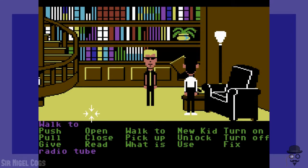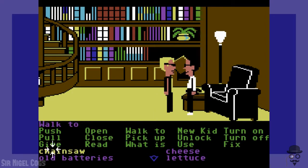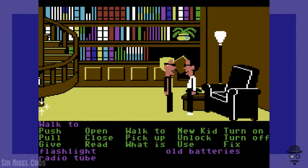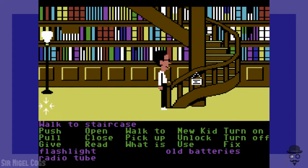We'll take Bernard and go exploring! First we give him the flashlight. Switch over to Sid — give flashlight to Bernard, and give old batteries to Bernard. Switch back over to Bernard and continue our adventure. We would have Sid sit in that nice, big, overstuffed, comfy chair, except you can't use the chair. So he's just going to stand there — that's what he does.